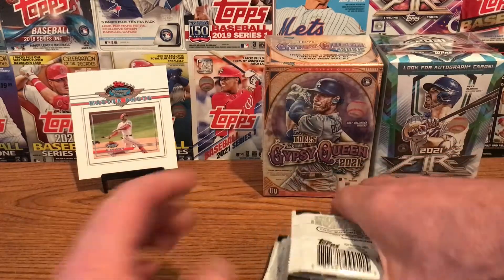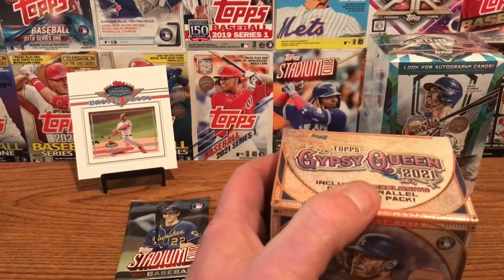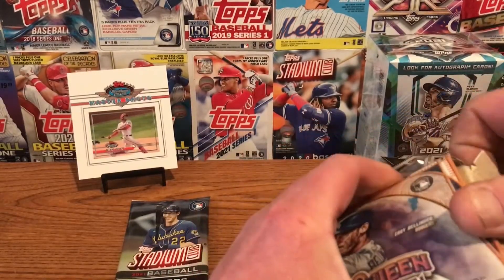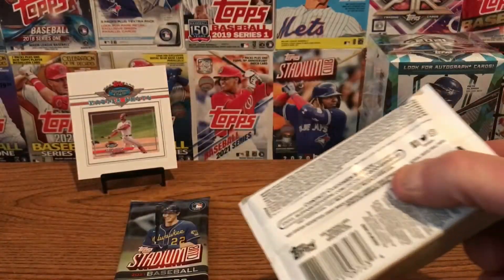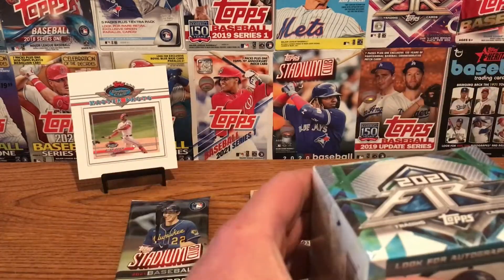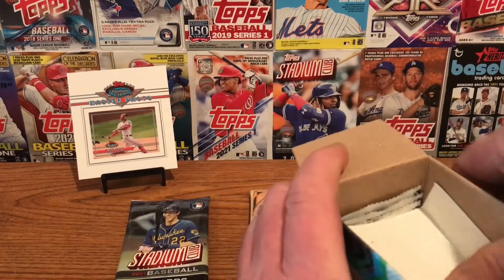So we have eight packs. We'll do one pack today and one pack every day up until day number seven, which we'll probably upload on Sunday, and we'll give a recap. Gypsy Queen has seven packs in here. The one thing about blasters is that, at least this year, it seems you're guaranteed to get one hit in each one, unlike previous years where with Topps Series 1 and Series 2 you'd get the Relic card or something like that.